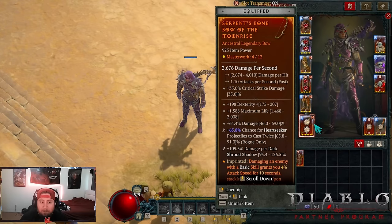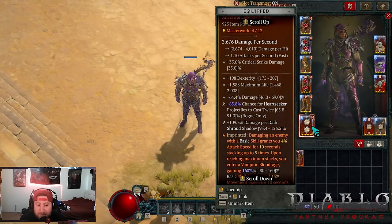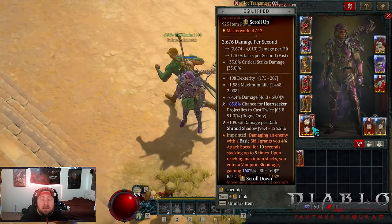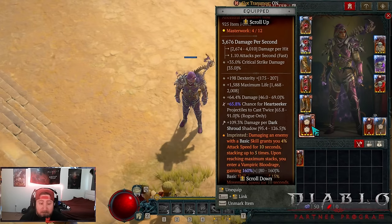In our bow we have Moonrise — you want a higher crit chance or a higher roll on the Heart Seeker projectiles to be cast twice. I've only kept this at level four because it's the lowest roll, so I'm trying to find another bow. You want to crit — if you get a high roll on the projectiles and level it to 12 you'll be at 100%, which is perfectly fine. I need a GA dexterity bow and to re-roll the damage percent to vulnerable damage.